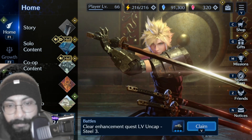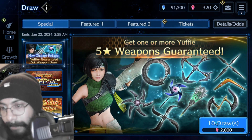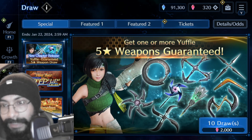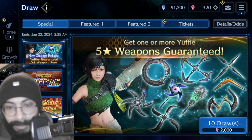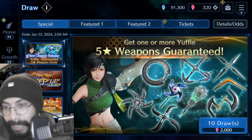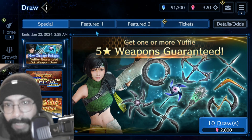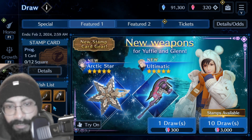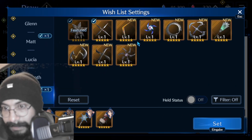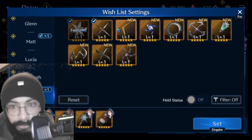There is a paid draw for Yuffie with a five-star weapon guarantee, and you need 2000 red gems — you cannot use blue gems. Important note: the featured weapon, Arctic Star, is NOT available in this banner, so you will not get it from pulling here. However, if you go to featured and check your wish list, you can actually add other weapons to your wish list to target while pulling. Prioritize her main weapon if possible.